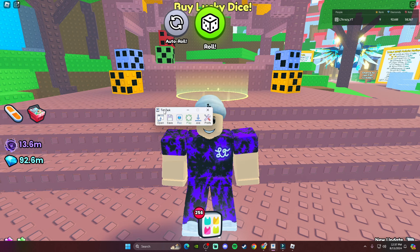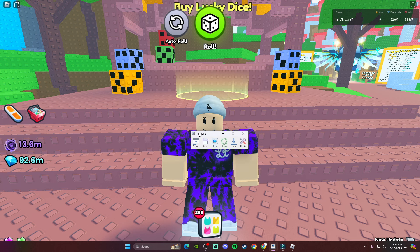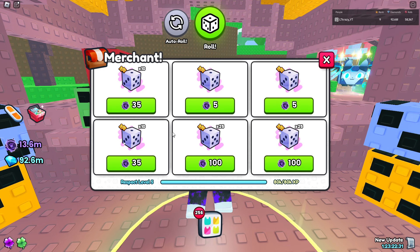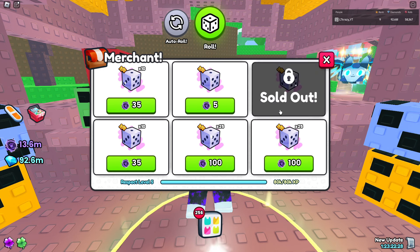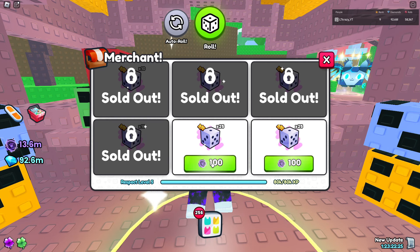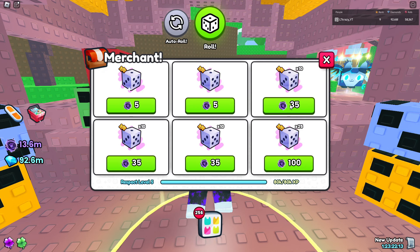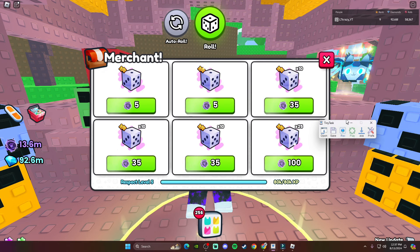Once you get TinyTask downloaded, open it up and it's going to look something just like this in the middle of your screen. Basically, if I press Shift+Ctrl+Alt+P at the same time, I'm not touching my mouse or keyboard - I could be a hundred miles away from my house - and this is going to happen all night long. It literally just goes ahead and keeps on clicking and clicking. The same buttons - Shift+Ctrl+Alt+P - to stop it.